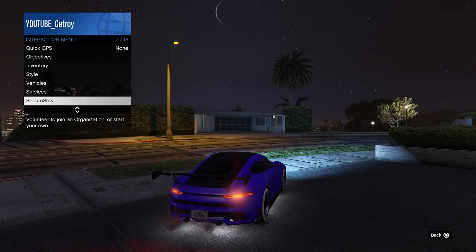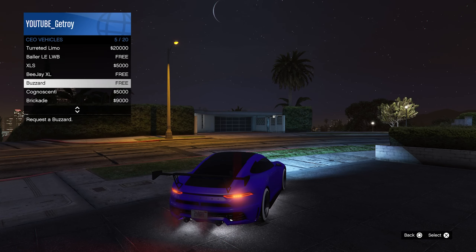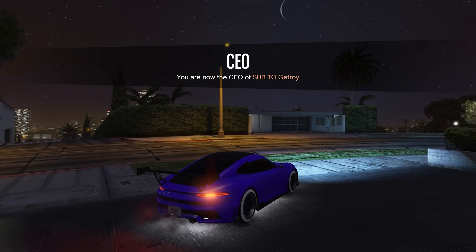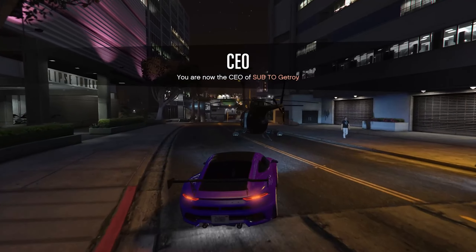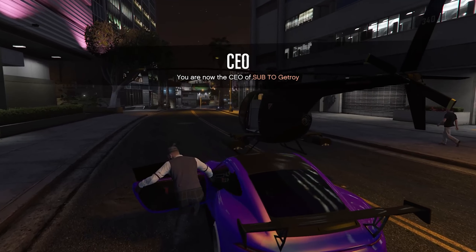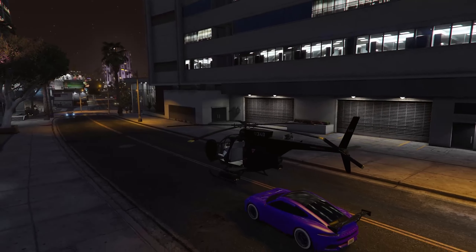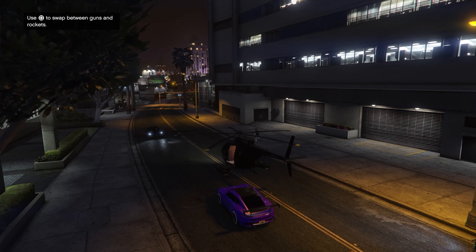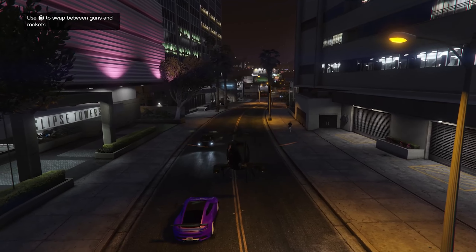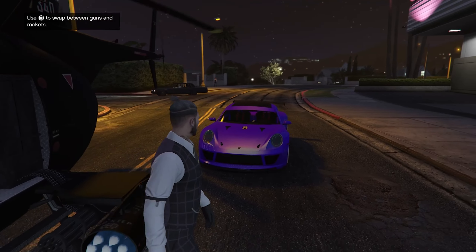Now register yourself as a CEO. From the CEO menu, go ahead and call in the Buzzard. If you don't have the money for the Buzzard, call up Meriwether and get the chopper from them — it should cost around $1,000. Once you get the chopper, start it up and wait for the blades to keep moving, then go ahead and kill yourself by running into the blades.